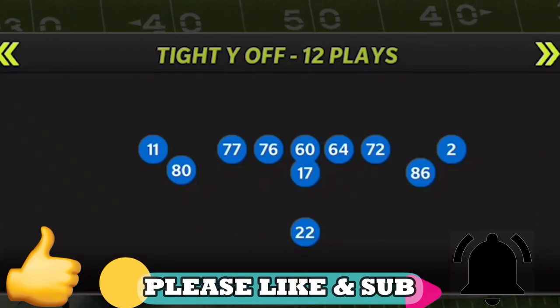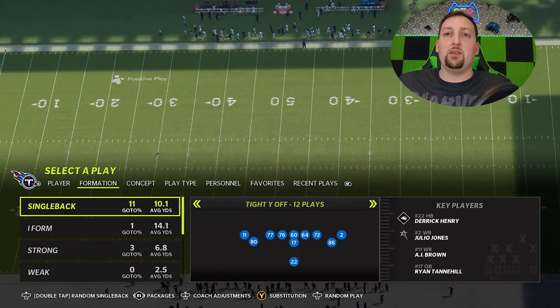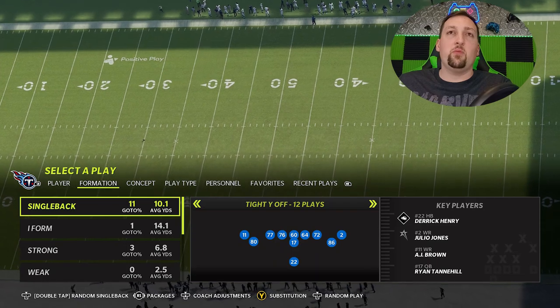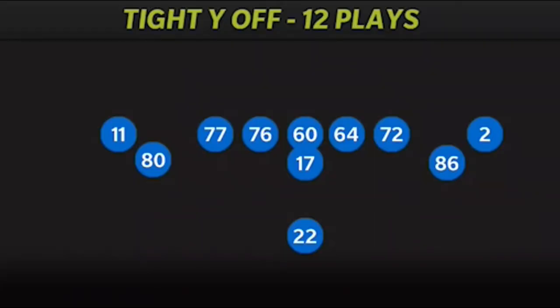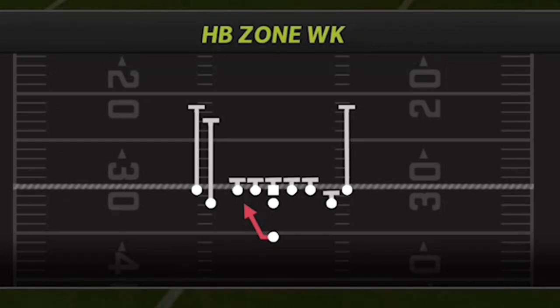The formation I'm going to be in today is the Single Back Tight Way Off. I've touched on this formation a lot — I love these tight look sets. This particular formation has a lot better run plays than you'll typically find in gun formations, since you have a lot more options under center. The three run plays I'm going to show today are really the only three run plays you need.